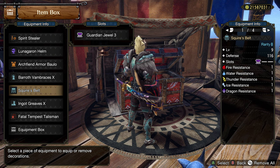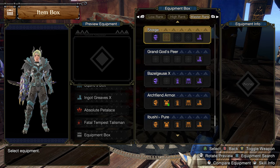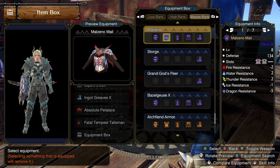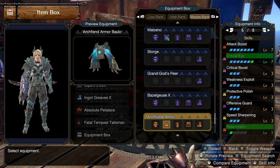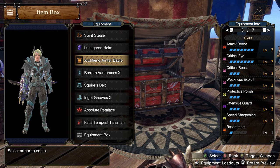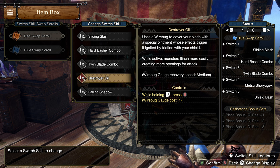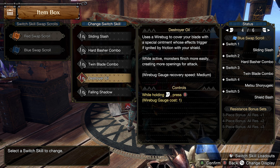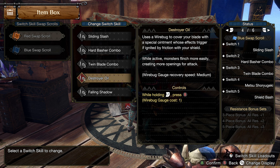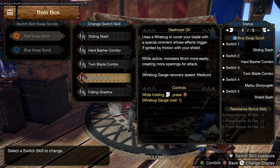Now, because we have Part Breaker 2 with Destroyer Oil, if you want a little more utility you could work in Malzena. The downside is you'll lose 1 point of Crit Eye and that point of Chain Crit — so less damage. But keep in mind that when you use Destroyer Oil you get 2 points of Part Breaker, and 1 point of Part Breaker is already on that armor, so running that chest piece you effectively have 3 points of Part Breaker and 1 point Blood Rite for some healing. If you're a big fan of Destroyer Oil, it's a pretty nice alternative if you're okay trading damage for a little health.